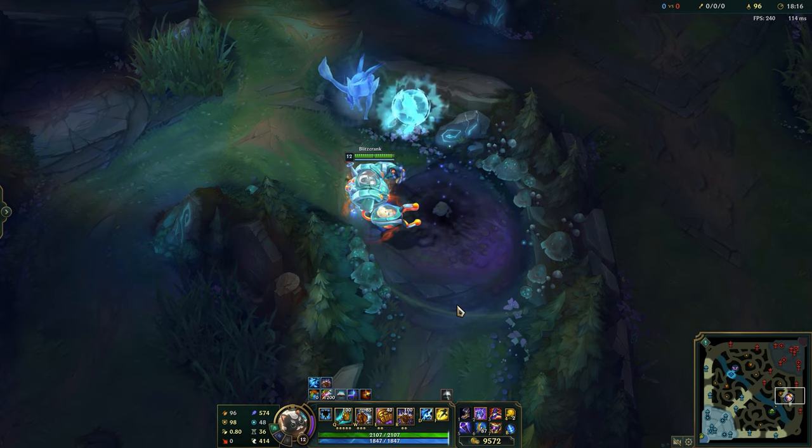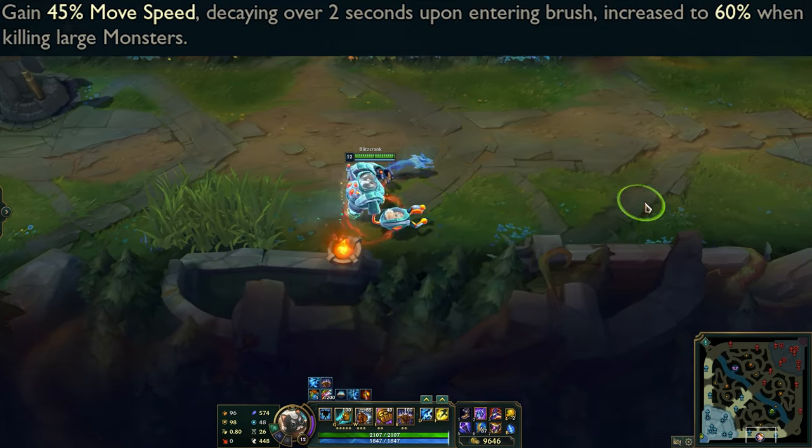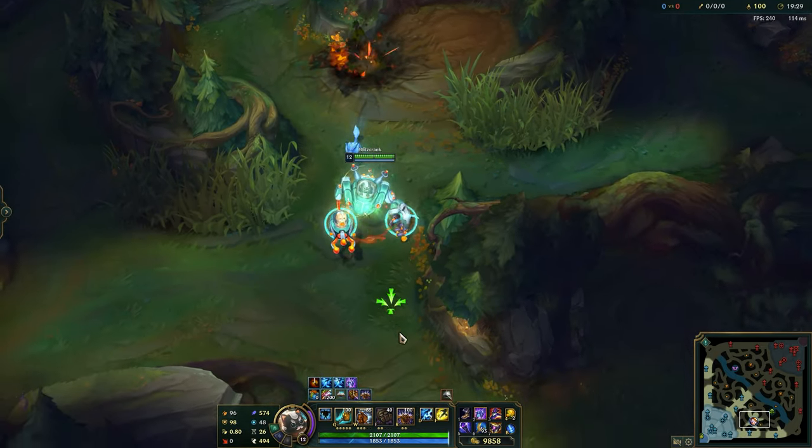So, the grown-ups. The Gustwalker gives you decaying move speed every time you enter a brush. The speed is increased when killing large monsters.